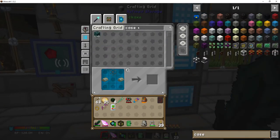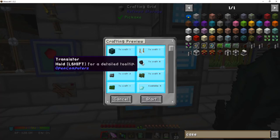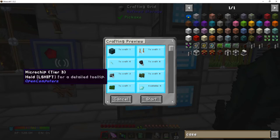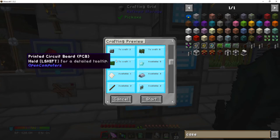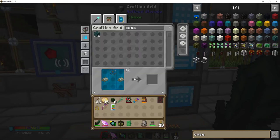First, generate the case. The case is made up of a lot of things: transistors, circuit boards, microchips, and all the things you'd associate with a computer are put together in there. A lot of them use raw materials like iron and clay, so let's start with that.